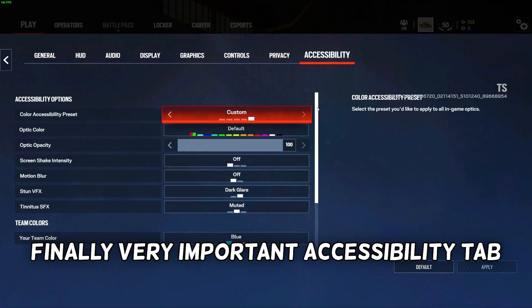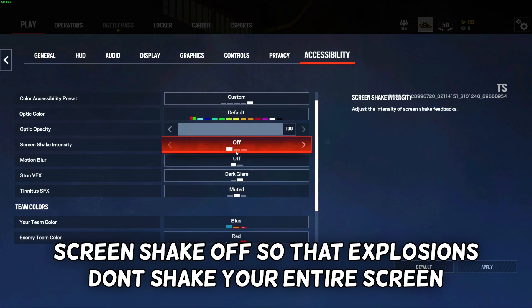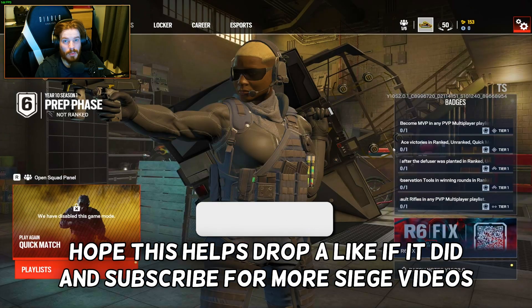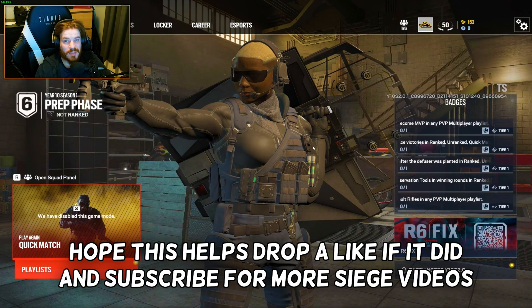Finally, very important — the Accessibility tab. Screen shake off so explosions don't shake your entire screen. Motion blur off. And that's it. Hope this helps. Drop a like if it did and subscribe for more Siege videos.